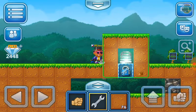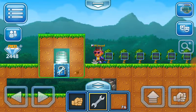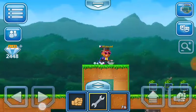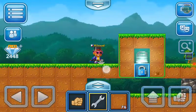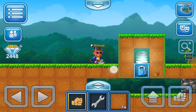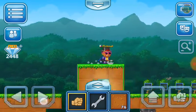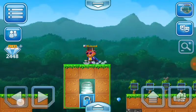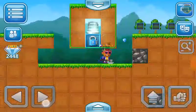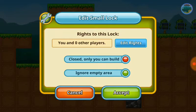After that, you wanna place down a square around the entrance of the world. Make sure it's secure, then remove the blocks under it like this. There you go — this and this. After you do that, you wanna press 'Ignore Empty Area' and press Accept.